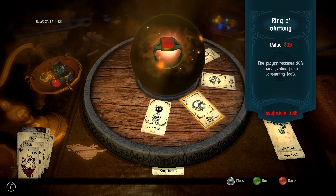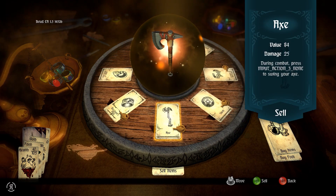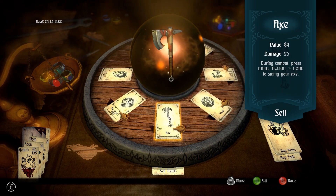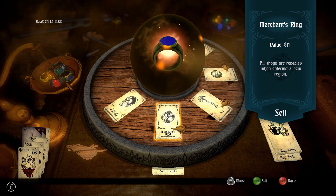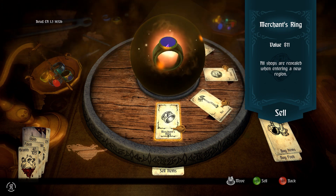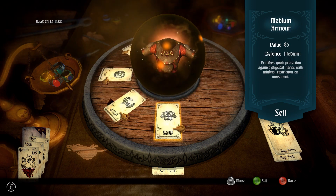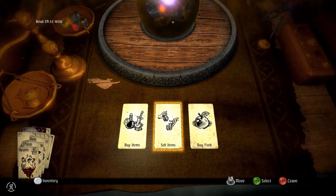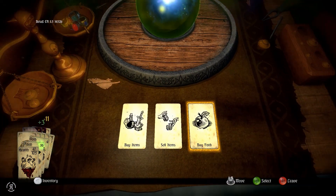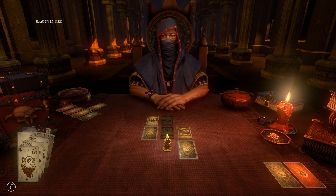I think we'll probably be selling the helm here. All items have icons on - it's because I can afford them, or rather because I have them all equipped - that's why they have the icon. I'm going to be selling this helm, which gives us 15 gold. All shops are revealed when entering. I'm going to buy more food - don't really need the gold for anything else. That will be fine - very nice indeed. Let's try to find the stairs.